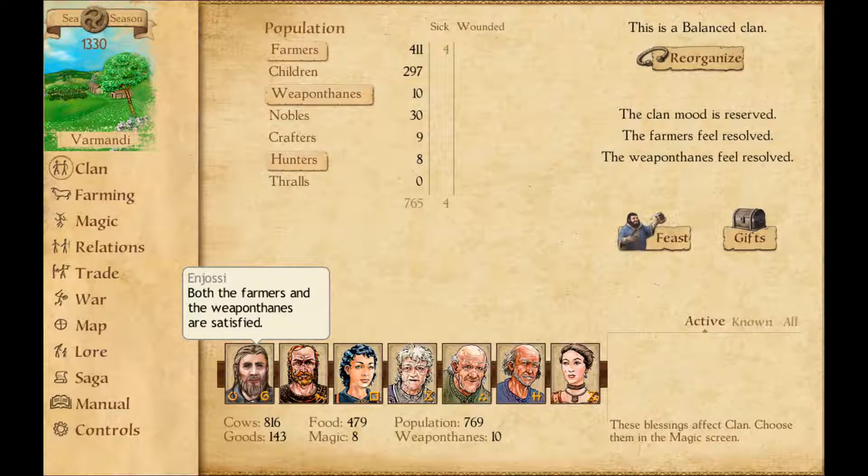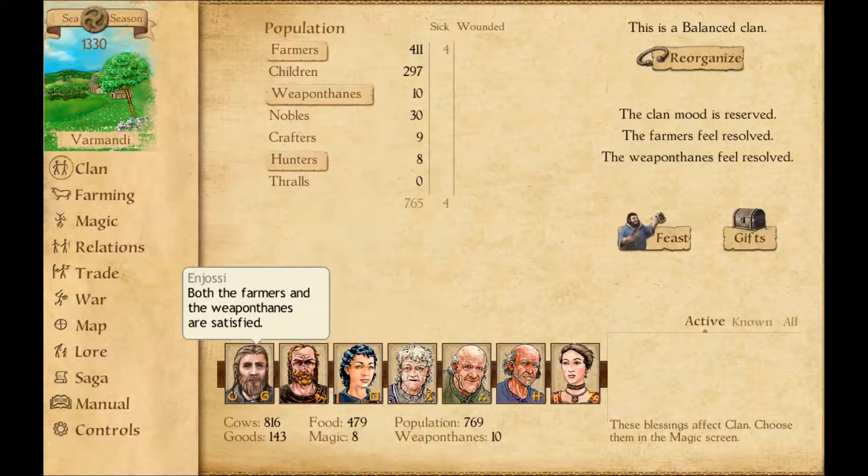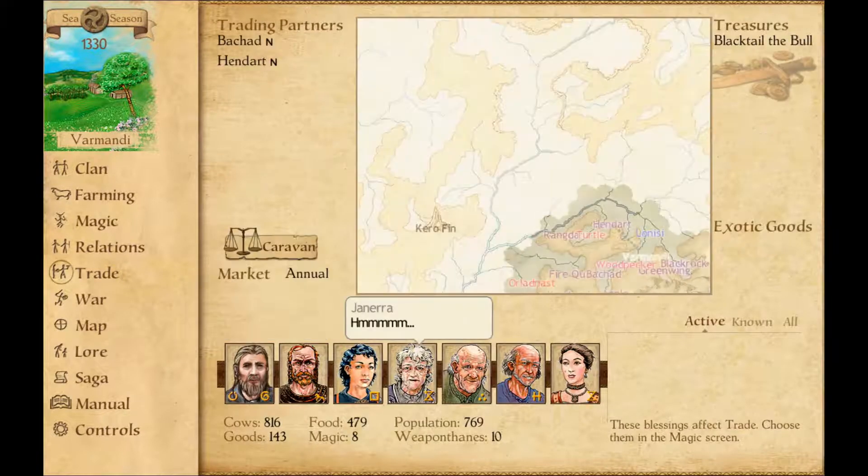Why would you want to get the version on GOG? One, because there's volume control on it — there's no volume control on the Steam version. Two, I read that you can no longer trade for the entire game year and beat the game; you have to go to war. So they took out one of the ways you could beat the game.